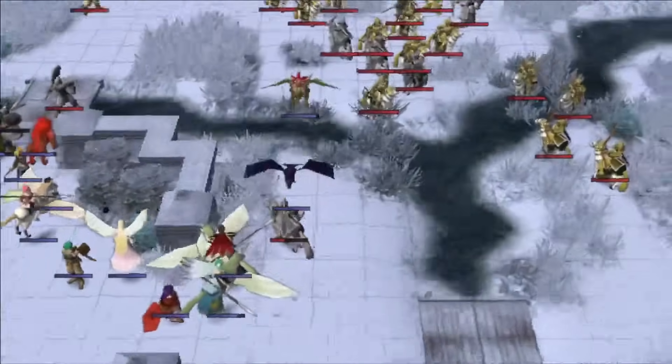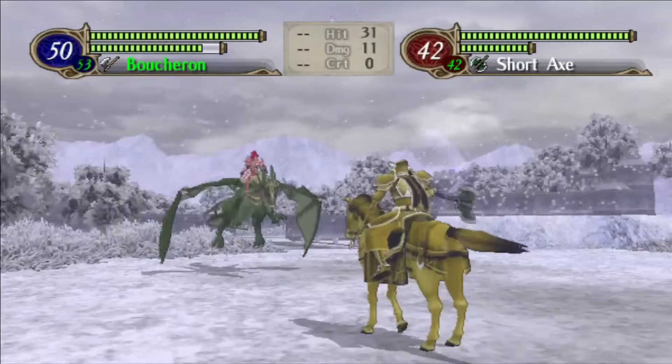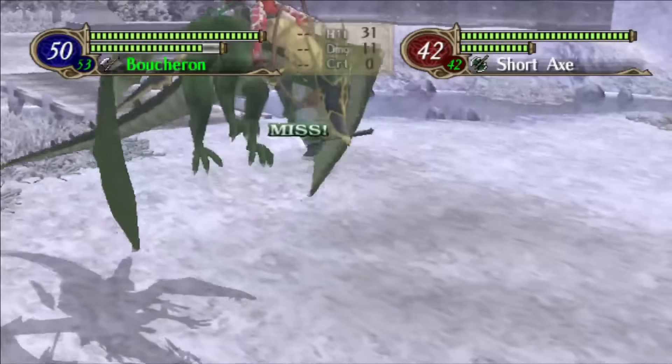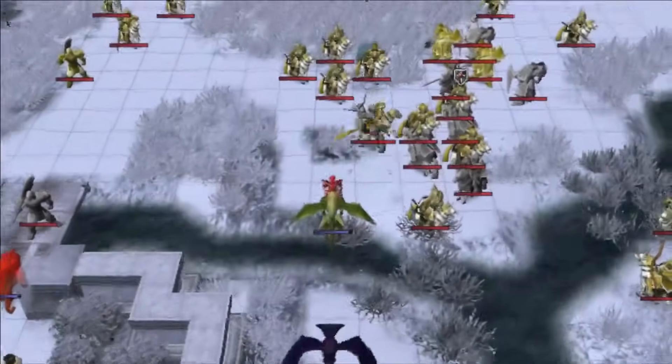So while in a vacuum the water affinity is likely the best since it's the only one that boosts both offense and defense, in practice I think it might actually be the worst because it's the only one that's almost guaranteed to waste some amount of support boosts.